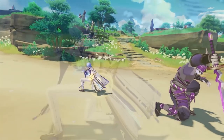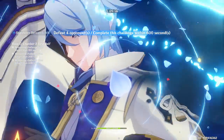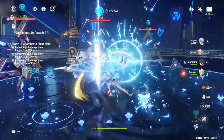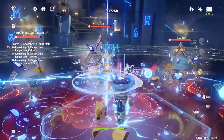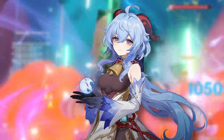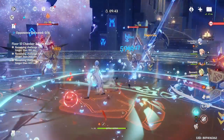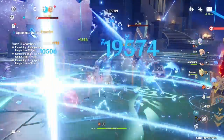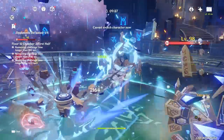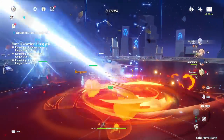Moving on to Ayato's playstyle — Ayato is mainly going to be a Hydro DPS character, which he is absolutely amazing at. However, given that he has access to a very good burst, similar to how Ganyu is used, there is also an option of Ayato being a burst support character, acting as a Hydro enabler with his burst staying on field for up to 18 seconds.